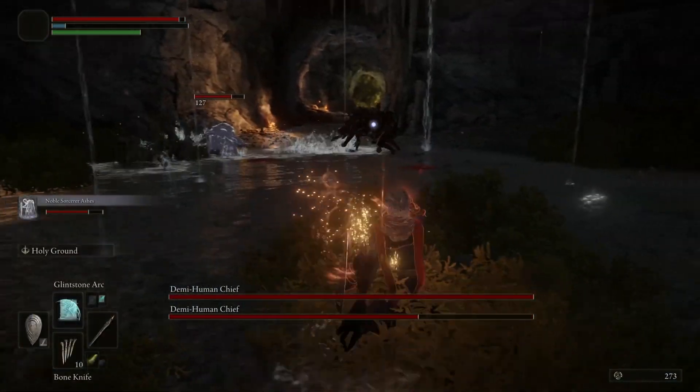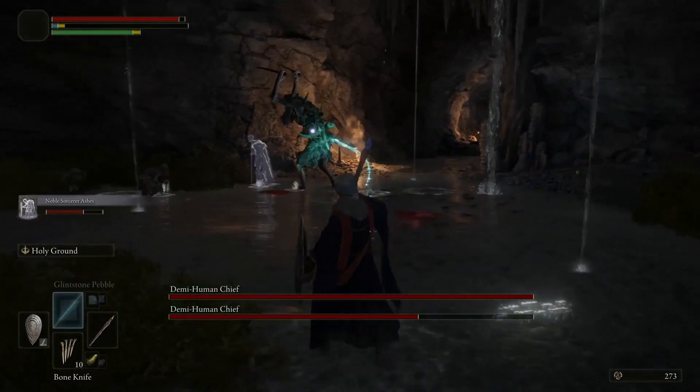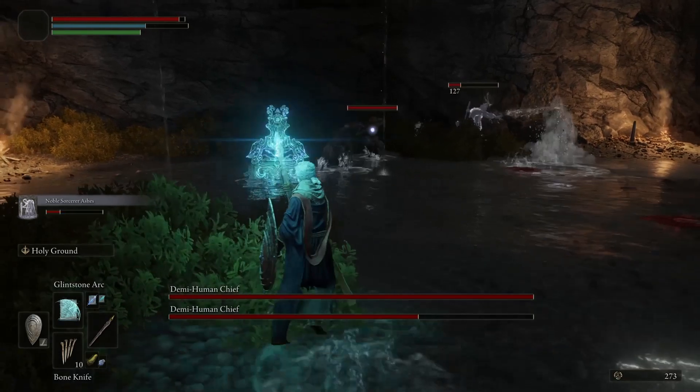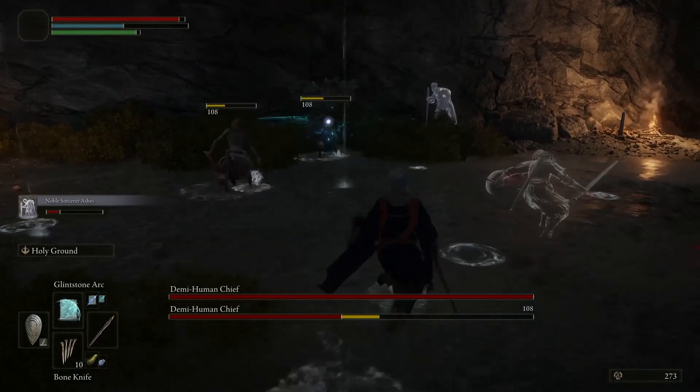The Demi-Human Chief found in the Descenders Cave confirms multiple boss fights. This seems to be pretty early in the game and is similar to earlier bosses like the Bell Gargoyles. This fight also confirms that Elden Ring will have bosses with separate enemies.